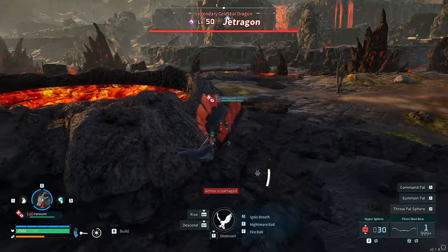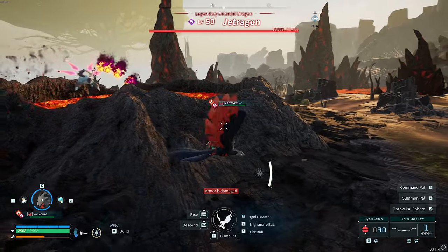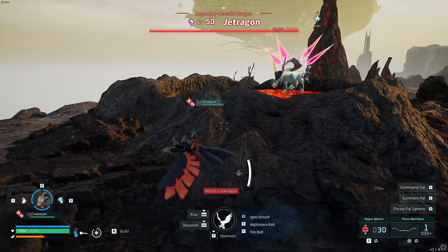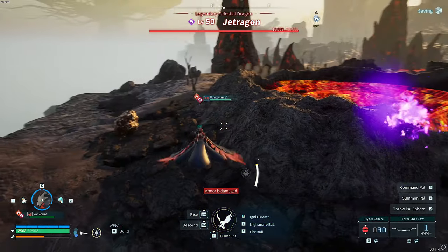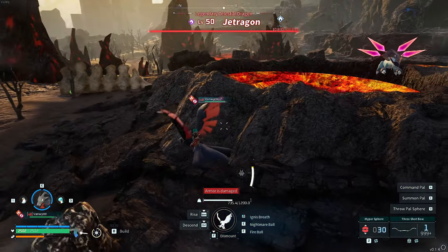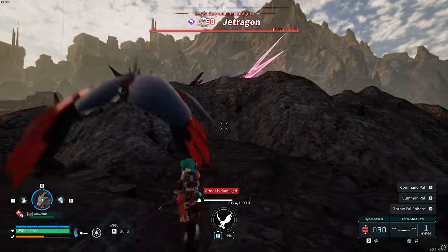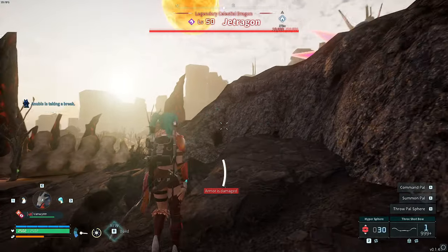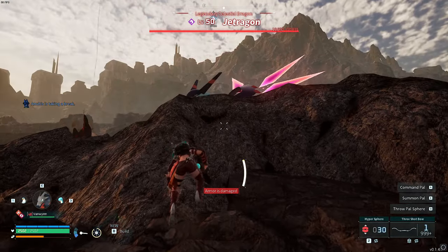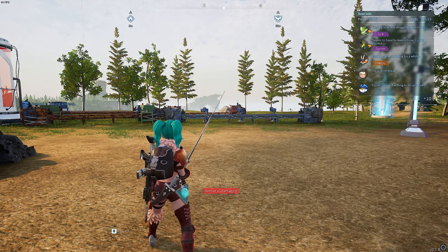Welcome back to another Pal World video. Today we'll be showing you how to actually capture and kill very, very simply using a slight glitch — how to cheese your way to get the Jetdragon. This guy is an absolute beast and this works even still now in version 0.1.4.0. So I'll be showing you today how to do it.